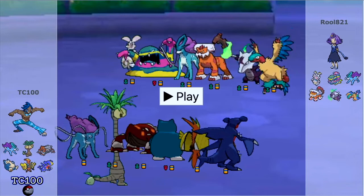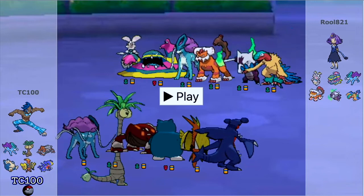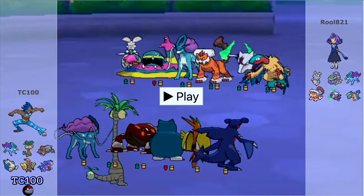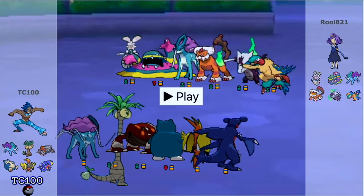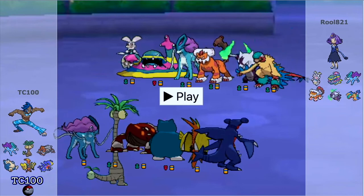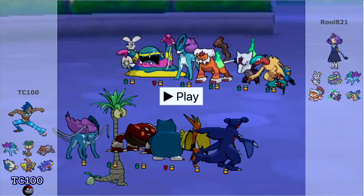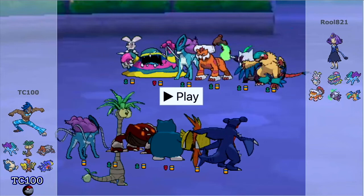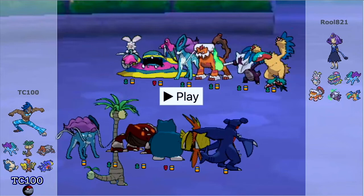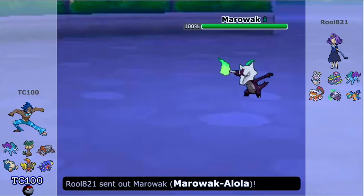Okay everybody, so we're here for the second match in the Inheritance video. My opponent has Archeops, Alolan Marowak, Landorus Therian, Suicune, Alolan Muk, and Magearna. Of course these Pokemon are inherited in some way — we don't know what Pokemon they're inherited from. So let's go ahead and play and you'll see what Pokemon my opponent is actually using.